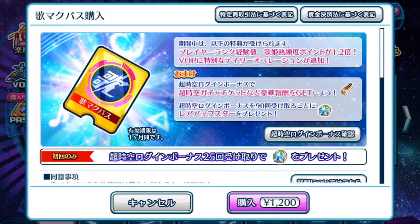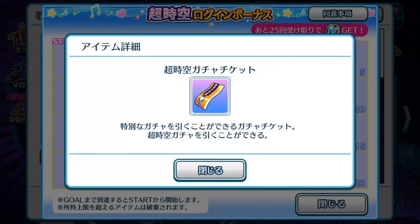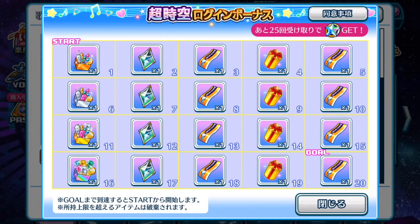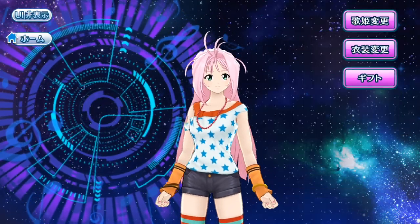Moving on, the other thing that you can actually obtain includes Life Actors, and you will also have this special Chojikyu Yosai gacha ticket. This is used for a very special gacha banner that is not permanently implemented into the gacha page. And of course there is this Premium Gift item. Basically, when you hear the word gift, it's related to your diva affection - there is a gift button in the diva affection section.